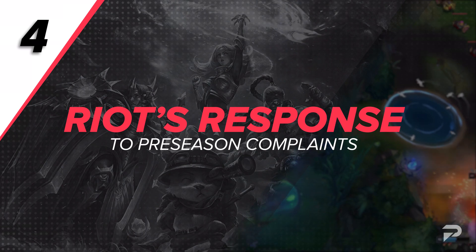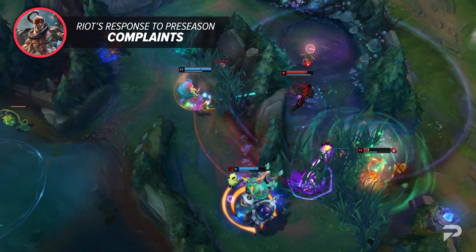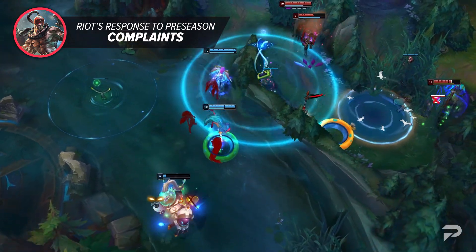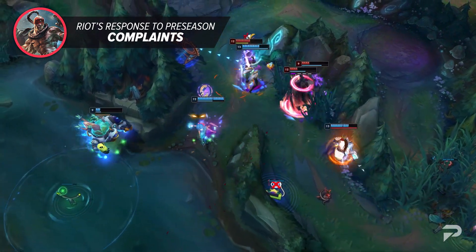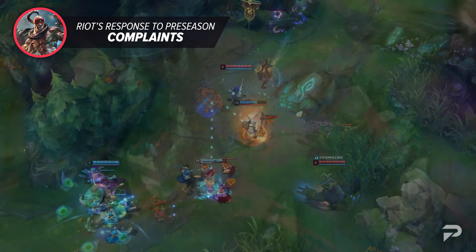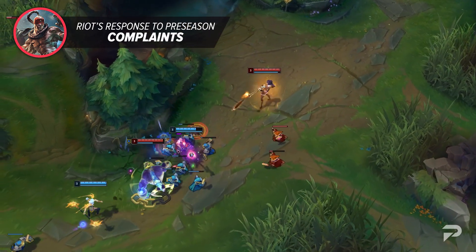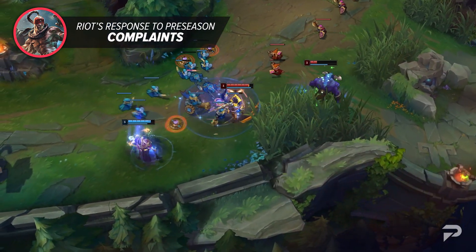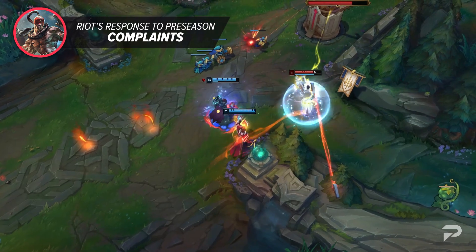Riot has thankfully heard a few of the complaints about the preseason. They were able to shift some of the power in objective bounties, and quite a few things are getting buffs and nerfs. Some key ones include Crown losing 10 AP, Evenshroud having its damage increase reduced by 3%, and Lethal Tempo getting nerfed for melee but buffed for ranged champions. For all Caitlyn fans, Riot has heard you — her animation cancels are being reintroduced into the game and made easier so all players can use them. Between the animation cancels and Lethal Tempo, she may sneak back to the top. Overall, Riot's fairly quick response to deal with overpowered things is improving in the preseason.